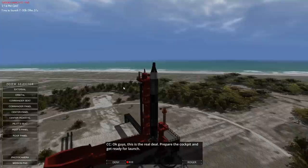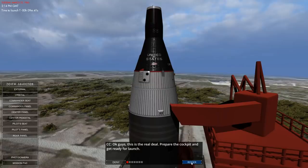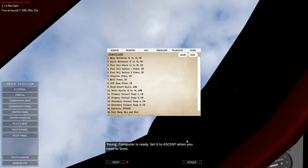Here we are in the Gemini in Florida. Look at that — that's beautiful. I wonder how far I can zoom out. Not very far. This is the real deal. Prepare the cockpit and get ready for launch. Alright, 10 minutes, let's do the final setup. Follow the checklist on the cockpit. Setting will be CMDIU. Computer is up and running, let's go through the preparation routine.